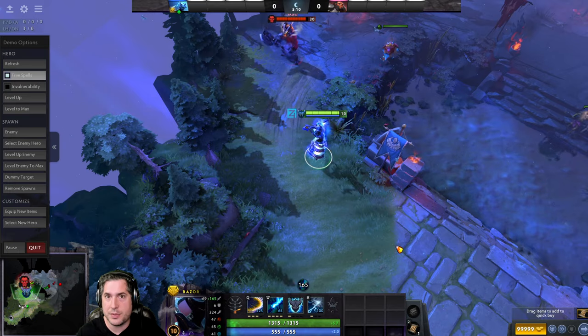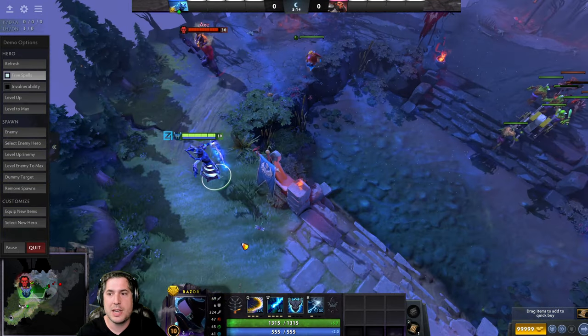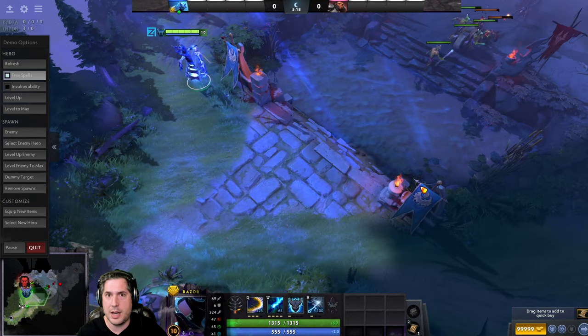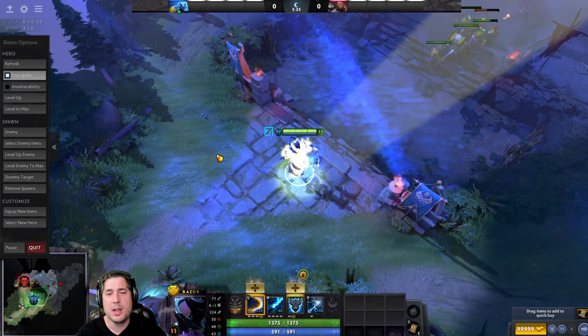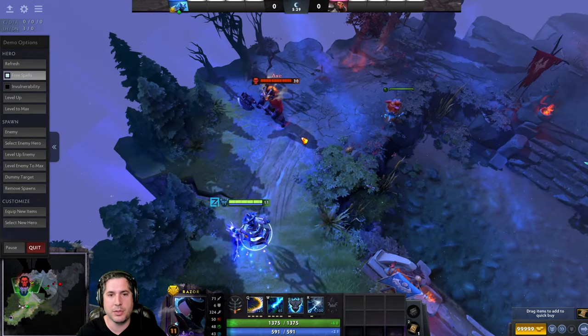Unfortunately, Plasma Field does not do any effect to towers and it's not great at clearing camps. However, if you are clearing creep camps and you have a creep camp here and a creep camp there, you can actually hit both creep camps at once in your jungle by casting Plasma Field. We max out Plasma Field at level 11.